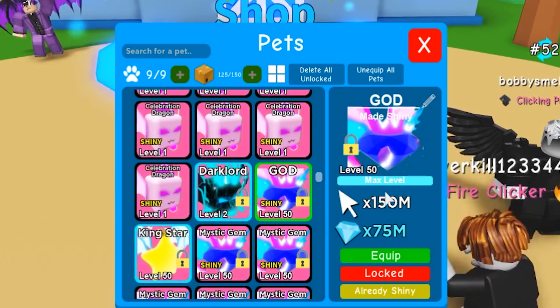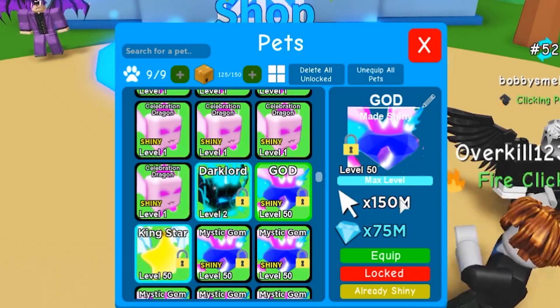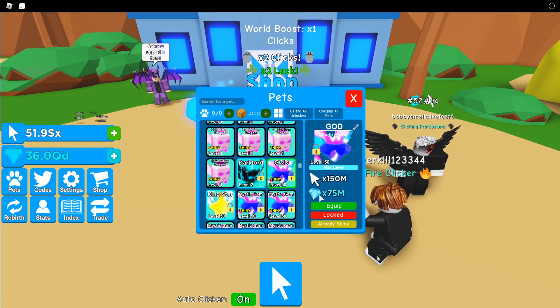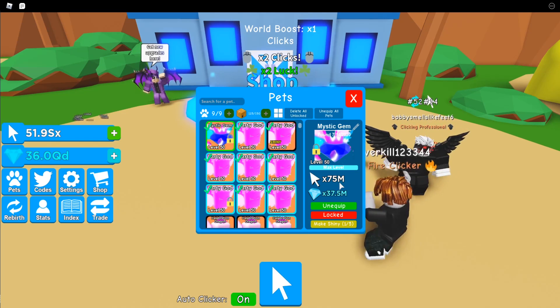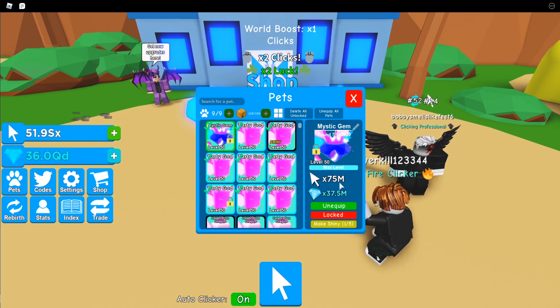This is the stats of the most OP pet currently in Clicking Legends. It gives you a multiplier of times 150 million clicks — that's insane — and times 75 million for gems at level 50. If we compare it to the normal version of the Mystic Gem, that's half: 75 million for clicks and 37.5 million for gems.